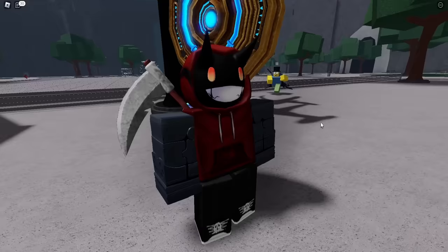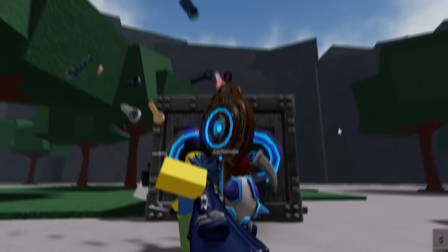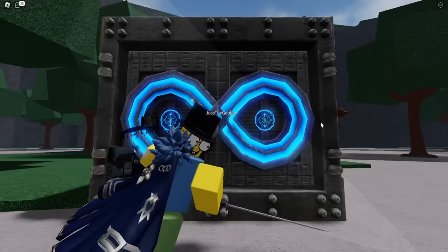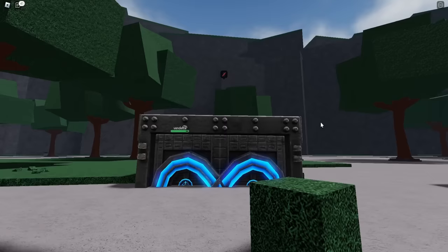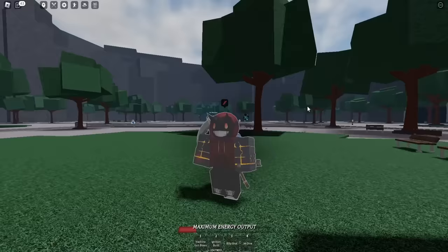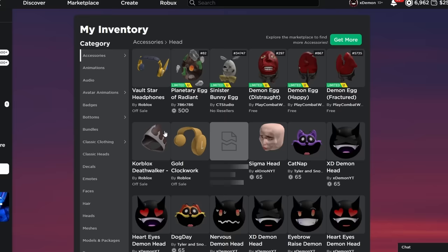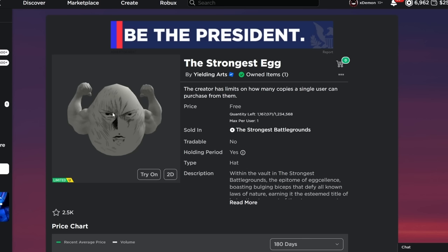Give me the egg — oh my god, those are all the keys! All the keys are going inside of it, that's sick. Give me the key — all the keys are going in. Come on, give me that egg. I caught the egg! I caught the egg! So now if I go into cosmetics and click the Strongest Egg — I can get it, I can freaking get it. It got to just refresh real quick. And there it is — we have the Strongest Egg.